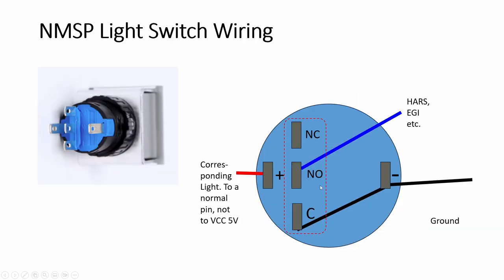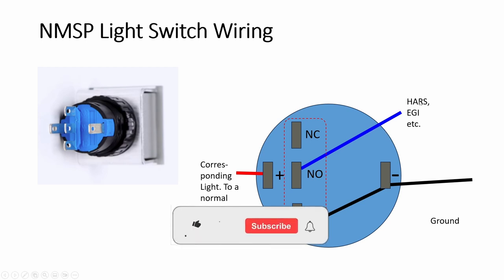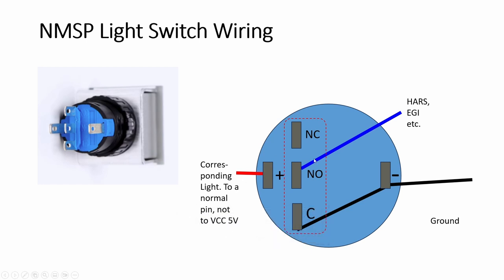For the big light switch, it has a light and push button built in. Check NC — normally closed — and NO — normally open. We are using normally open: when you press it, it becomes closed and the light comes on. The common C is the negative ground, so those two share one wire joined together. You have one wire going to your Arduino, then one pin per switch for HARS, EGI, ILS, TACAN, and so on. The corresponding light goes to the same pin for that switch.